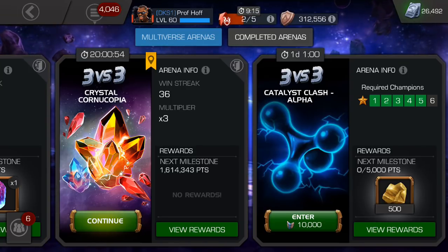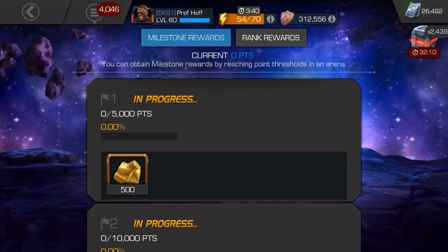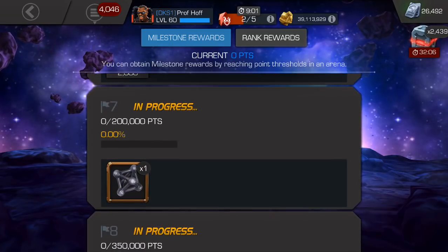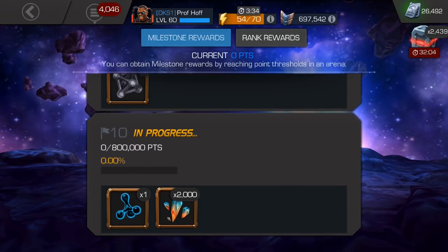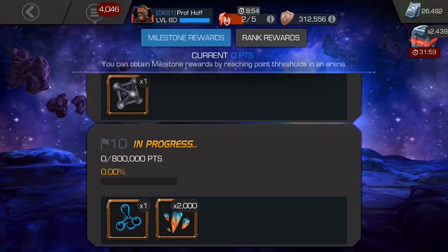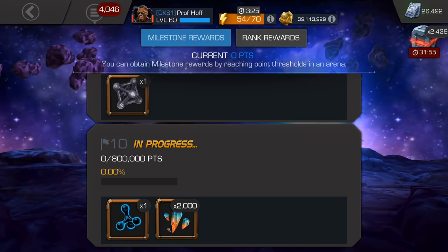The first one you see in front of me is the Catalyst Clash for the Tier 1 Alpha. This arena is pretty awesome because for 10,000 battle chips, you can get a number of milestone rewards leading to the final one at 800,000 points for that Tier 1 Alpha, and then one fully formed Premium Disappointment Crystal.